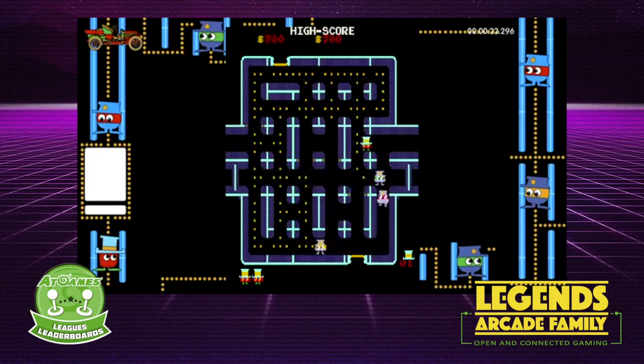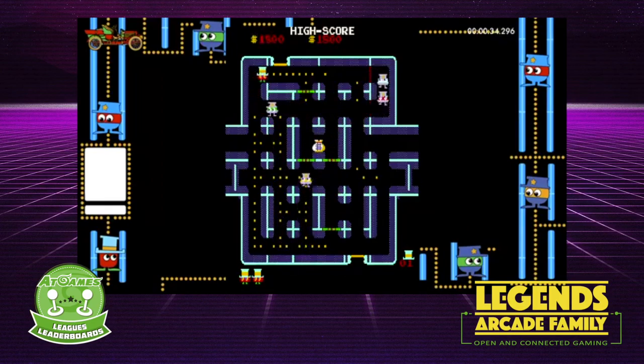Next game we want to talk to you about is Lock and Chase. Lock and Chase was released in 1981 and it's a maze game, kind of like Pac-Man. The goal is to try to eat up all the dots. The game's protagonist is a thief. The object of the game is to enter the maze, collect all the coins, and if possible, any other treasures that might appear on the screen.